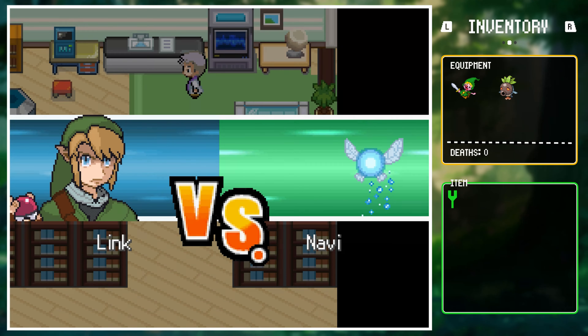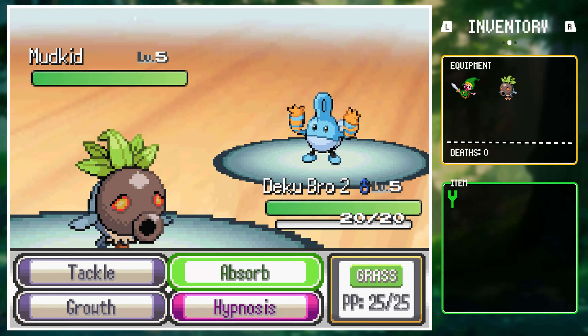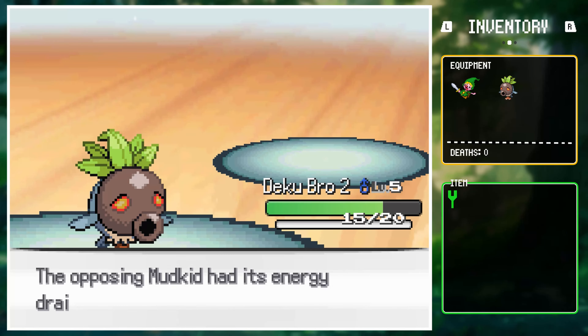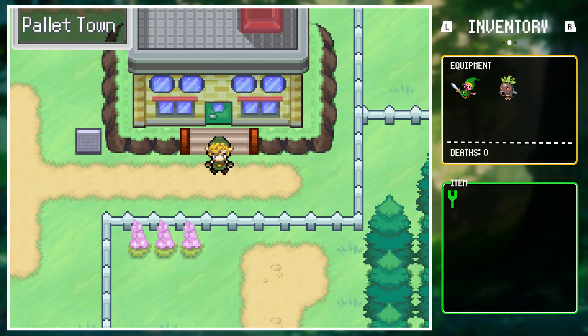With his two starter Pokemon, he began to battle Navi to learn how to use his new equipment. The battle was simple — Link picked up quickly on type advantages. He recognized that Dekubro2 has Absorb, which is super effective against Navi's Mudkid, so he spammed that move and won. Then an old man sent him on a quest to acquire a parcel.